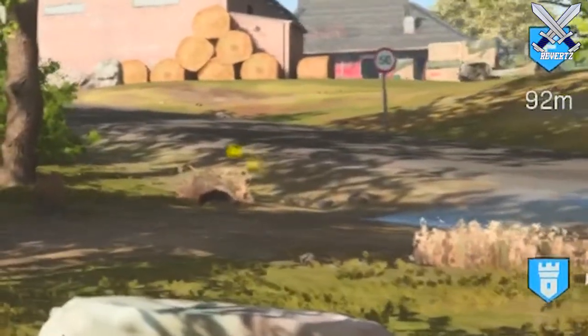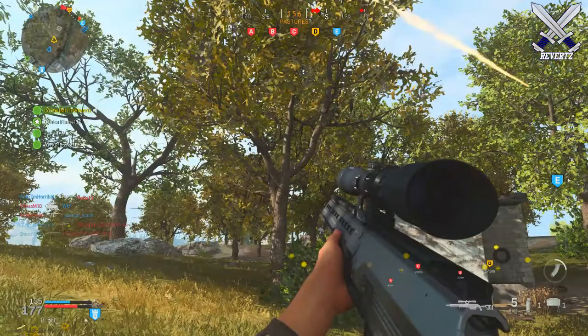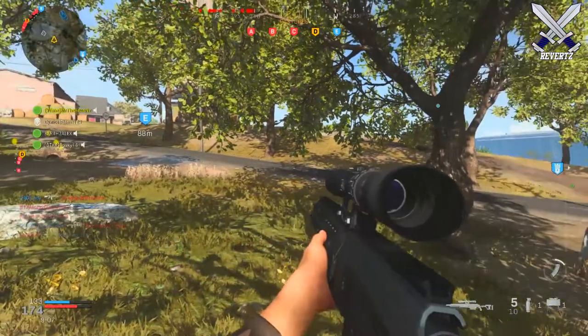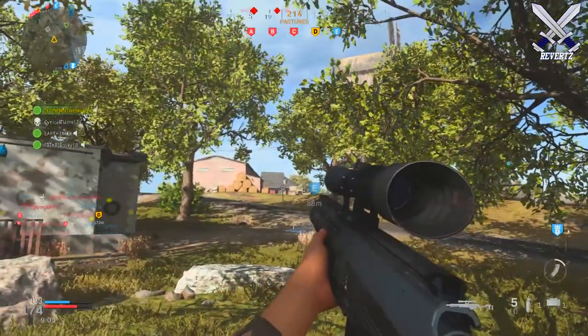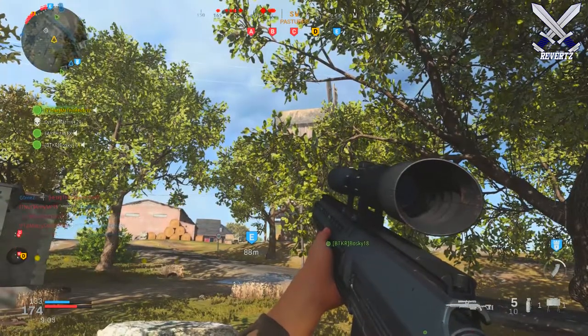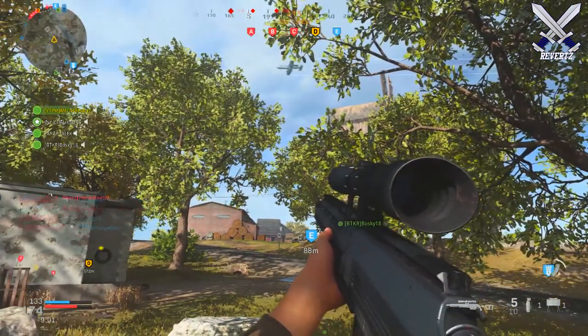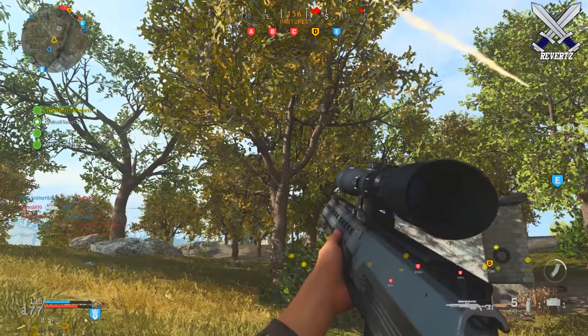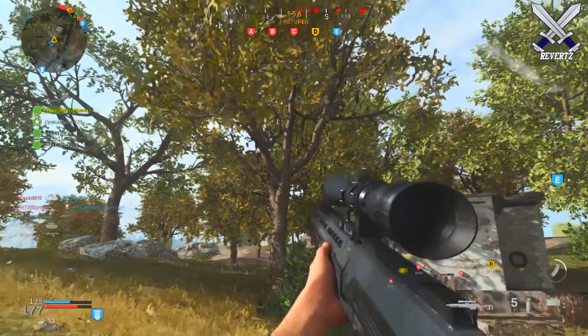These yellow dots are either the locations of enemy players or your teammates. They only appear on your side angles — if you look at them directly, they disappear. I guess that's Infinity Ward's way of balancing this mechanic, but you can still get a ton of intel on where enemies may be.